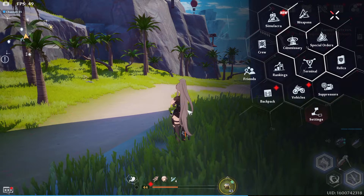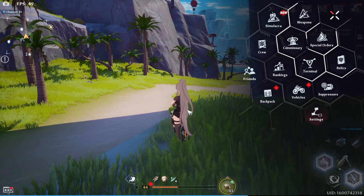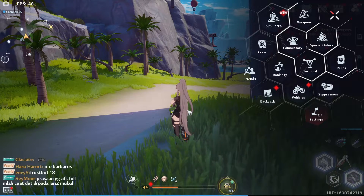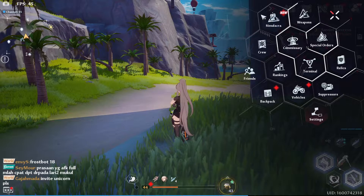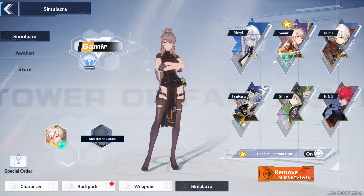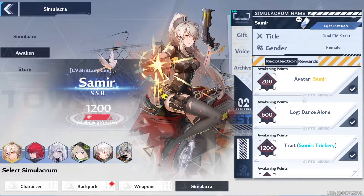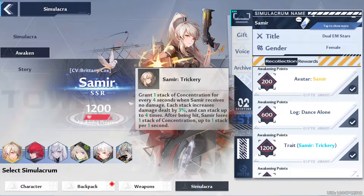Okay guys, I'm back with another Tower of Fantasy video. In this video you want to awaken your characters so you can gain more passives. Like this — passives grant one stack of one, blah blah, you can read those, I'm not gonna read it.